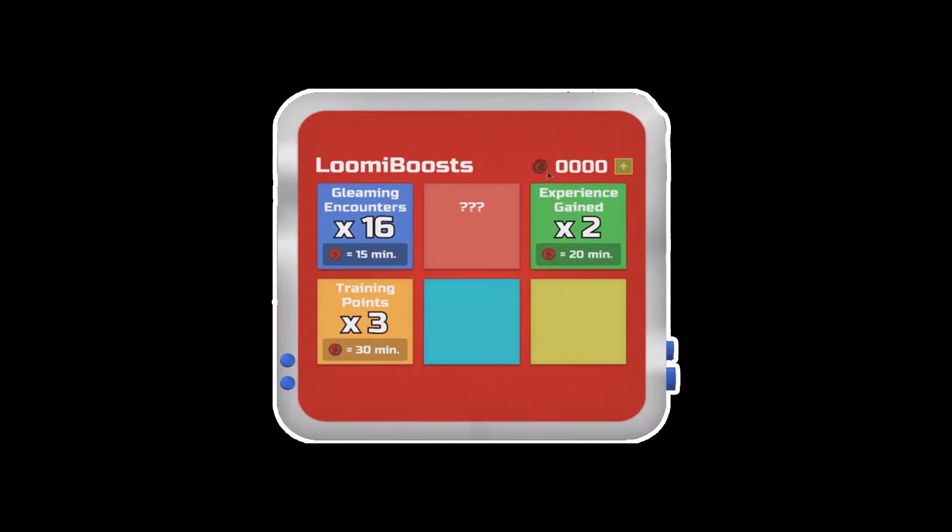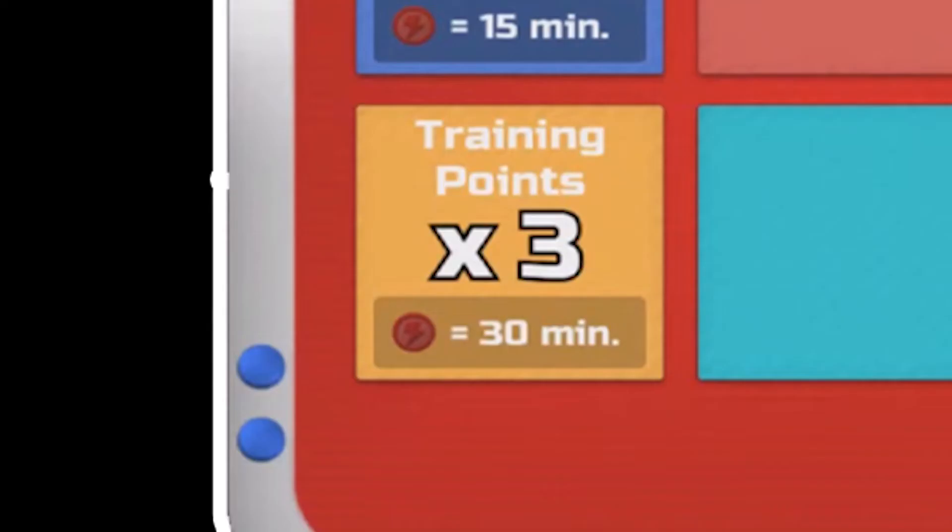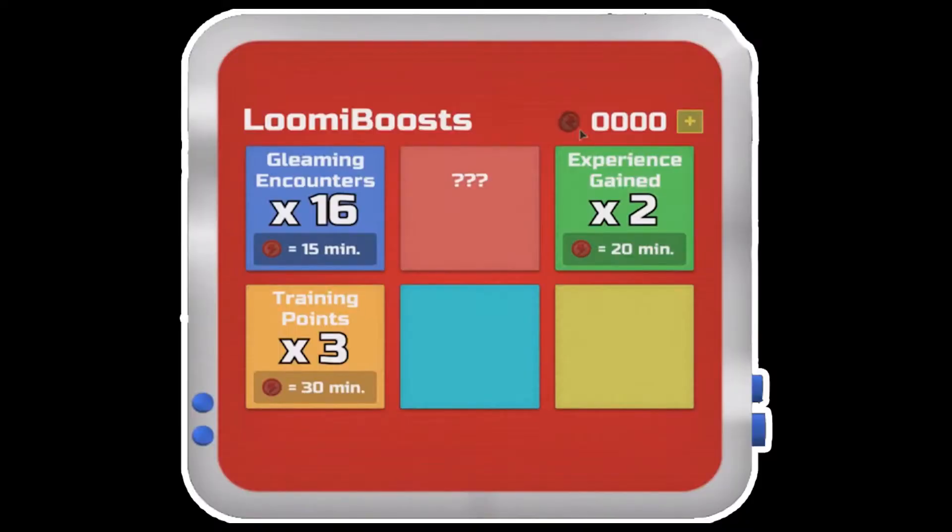The first thing I noticed that is much different is the Lumion Boost Coins. The menu looks like this — this menu currently has three options: Gleaming Encounter, Experience Gain, and Trading Points. What you'll notice is a spinning coin, a total, and a plus sign. If you open that, you can see that Lumion Boost Coins can be purchased with Robux in amounts of 5, 10, or 20.